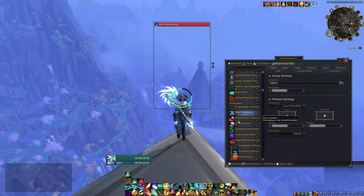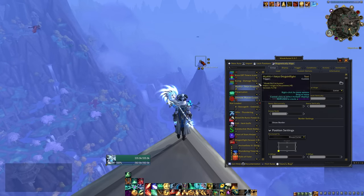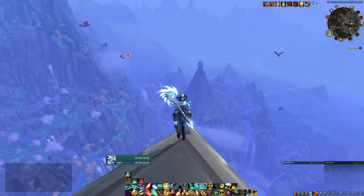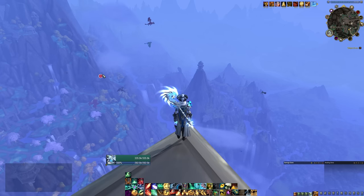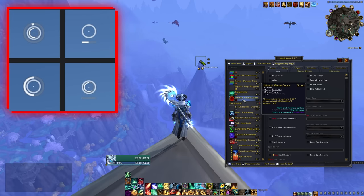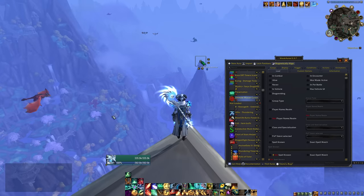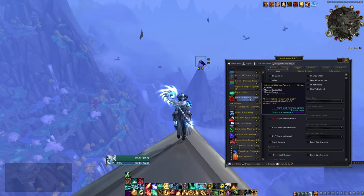It's also worth mentioning the Ultimate Mouse Cursor, another of the more requested WeakAuras. You can't see it right now because it's not set up to load out of combat, but when it is, it looks like this — it highlights your mouse button. I'm going to link both my own modified version and the default version of the Ultimate Mouse Cursor. The point is to highlight your mouse cursor a little bit better while you are in combat, given how many things are on the screen nowadays — sometimes finding your mouse can get a little bit tricky.